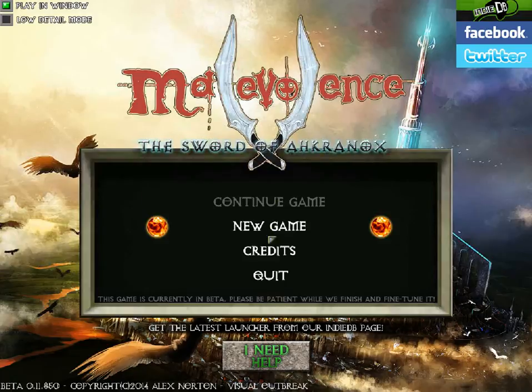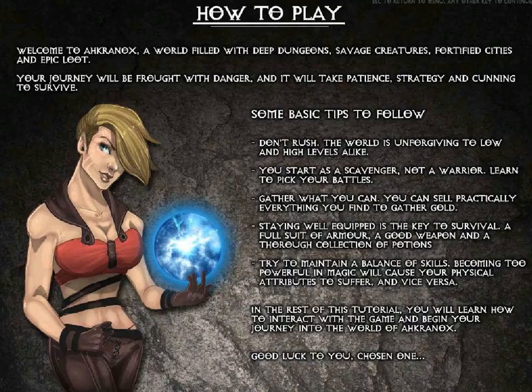New Game obviously starts a new game. The Credits is to find out who made the game, and there's a quit option. The final thing we've got on here is I Need Help, which is a little section that tells you a bit about Akronox and what to expect. It's quite useful to have a quick look through — it gives you a bit more background information.